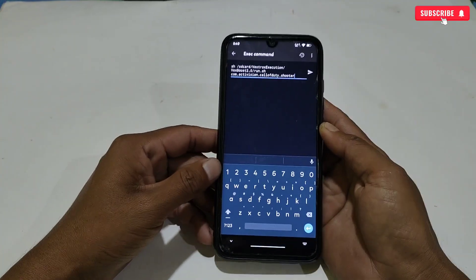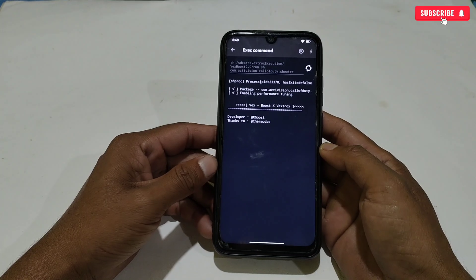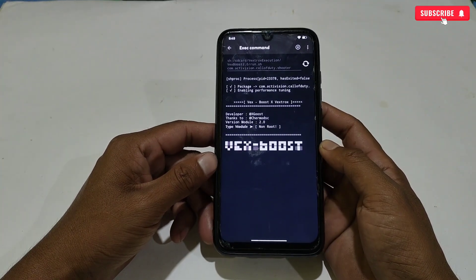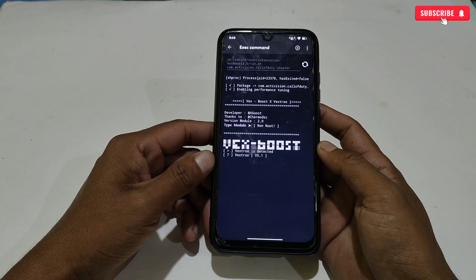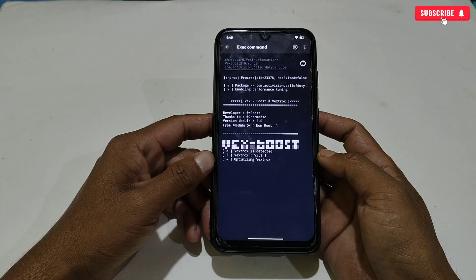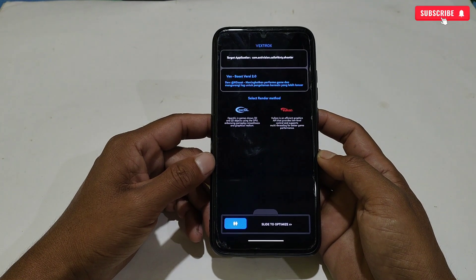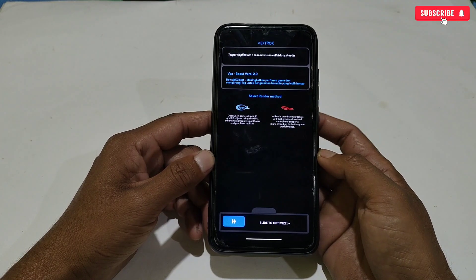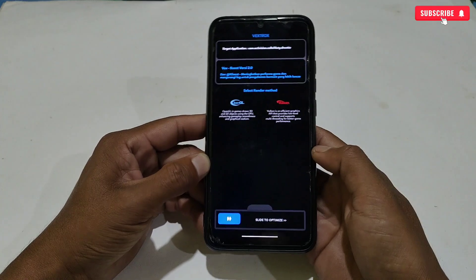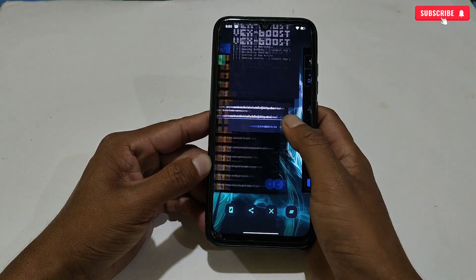Tap to execute the command — it will take a few seconds to complete, and the Vextrox app will be launched automatically. As you can see, the Vextrox app has launched and you can also see the game package name that was added in Brevent. Before choosing any tweaks, first close all background apps because they take up a lot of RAM space.